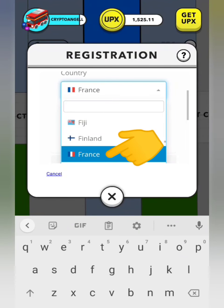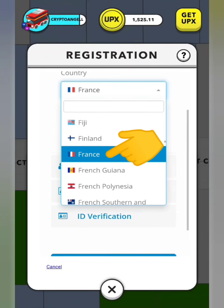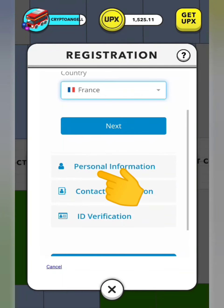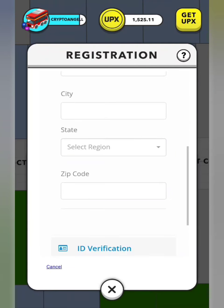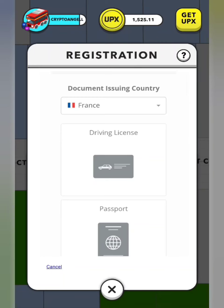So we are in France, so we'll connect to France right here. We'll fill out our personal information, our date of birth, address, and also contact information. You'll need proof of ID, which will be sent by photo.